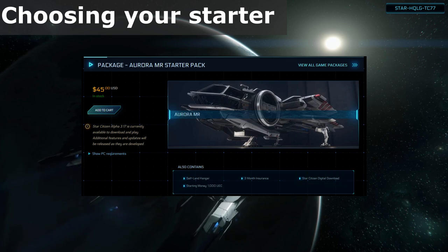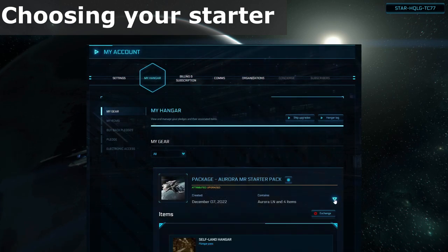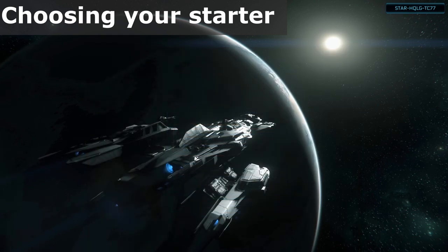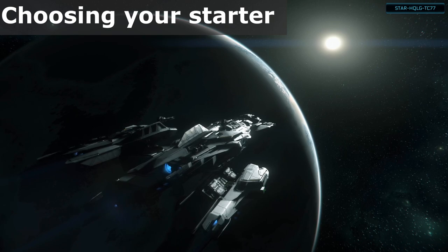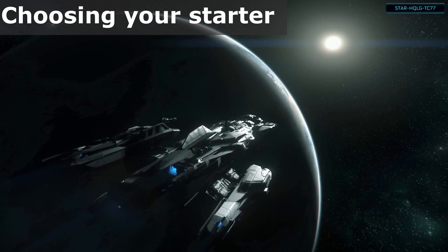Let me start by reassuring you — whatever you initially choose, it's not a permanent choice. If you change your mind on what ship you want to play with later, there are options to change it, such as exchanging for store credit or performing an upgrade to another ship paying the difference. There will be more on that in a later video regarding melting, buybacks, and upgrading pledges.